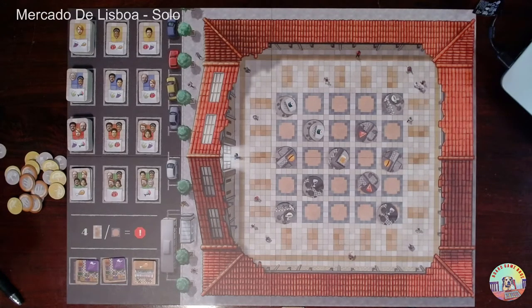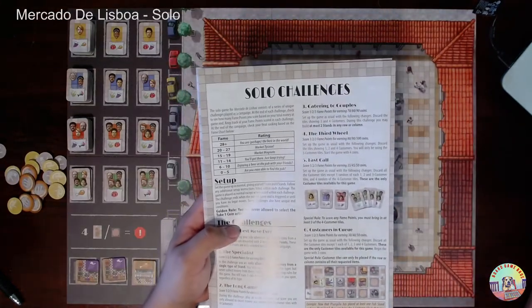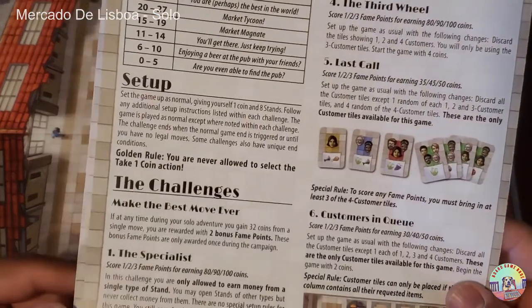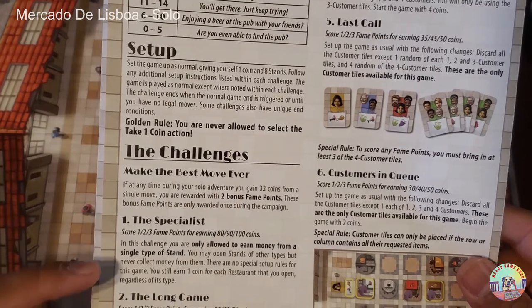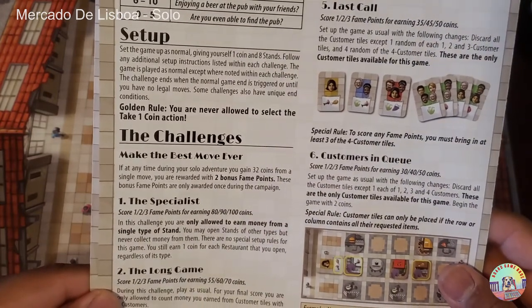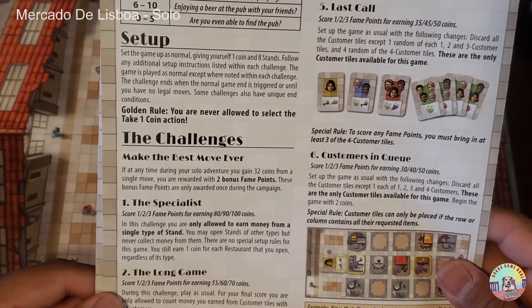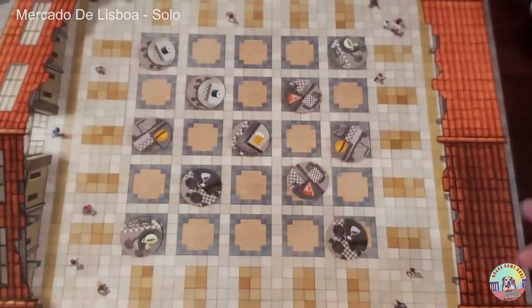Hey guys, this is Board Game Bros and today we're playing through Mercado de Lisboa, the solo campaign. We're going to play the first mission. The challenge is 'The Specialist': score one, two, or three fame points for earning 80, 90, or 100 points. You are only allowed to earn money from a single type of stand. You may open stands of other types but never collect money from them. You still earn one point for each restaurant you open regardless of type.